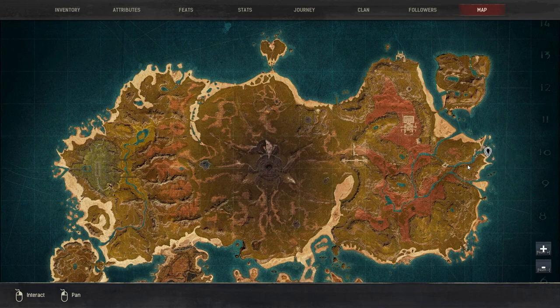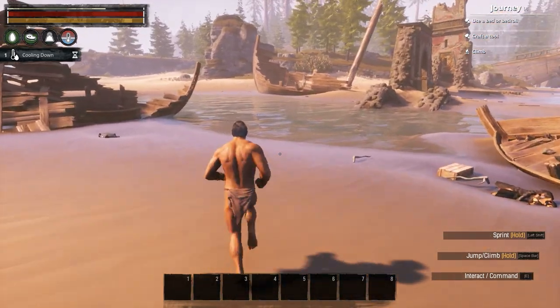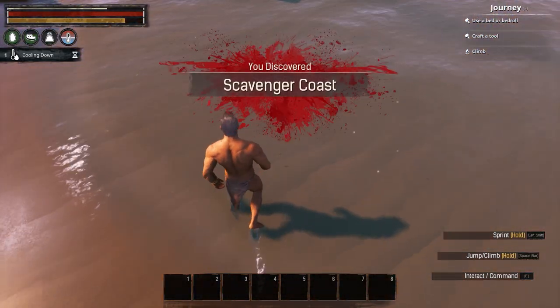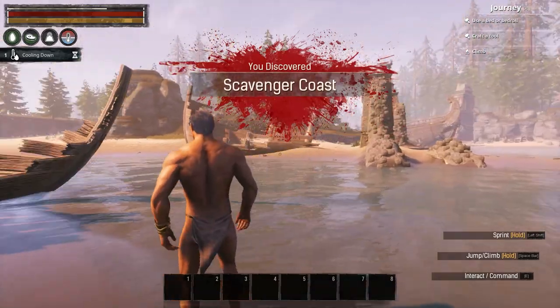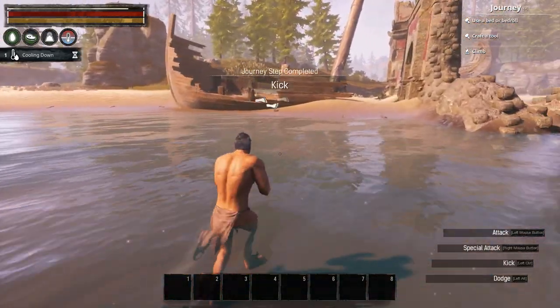This is my location — I'm going to probably craft something around here. I'm going to make my living space close to the water because I always like to build close to the water. Let's go ahead and do that before we start getting hungry and thirsty and all that stuff. We've also got to start kicking and doing all these journey steps.